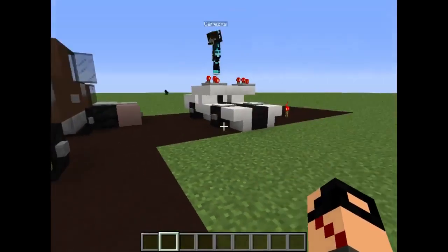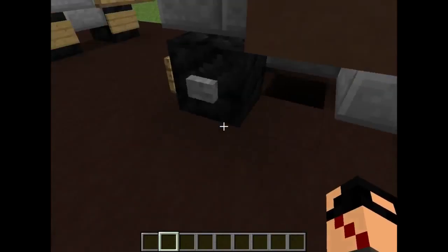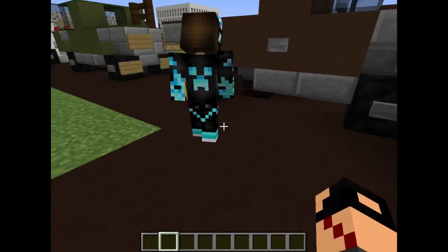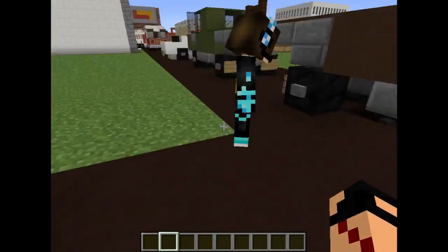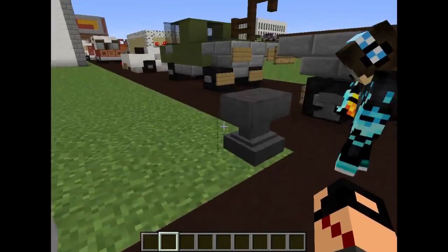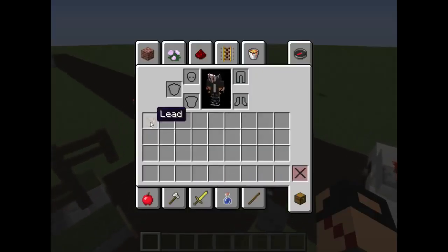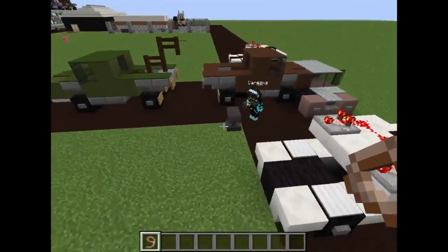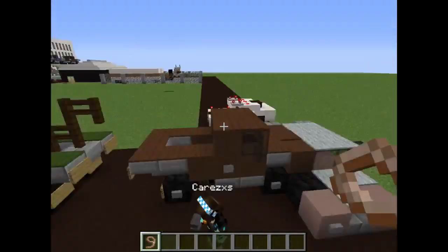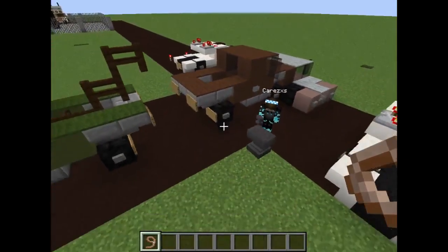First you're going to need to get a chicken underneath the truck. My assistant is going to be here. Make sure to name it — name it with a name tag. You're going to need a lead to get a chicken in there. You can either use a spawn egg, or if you're on survival, you can just lead it in there.